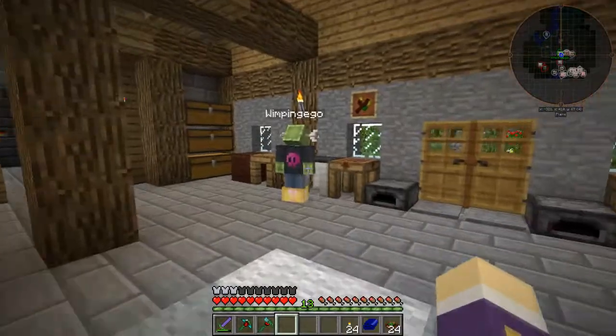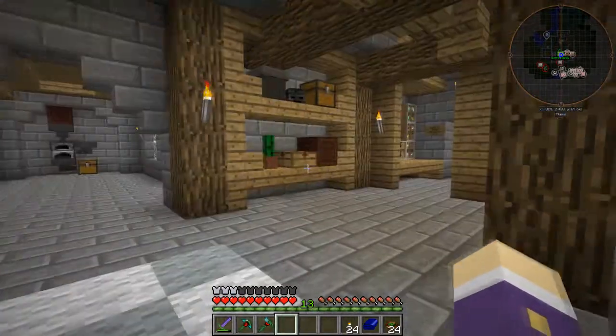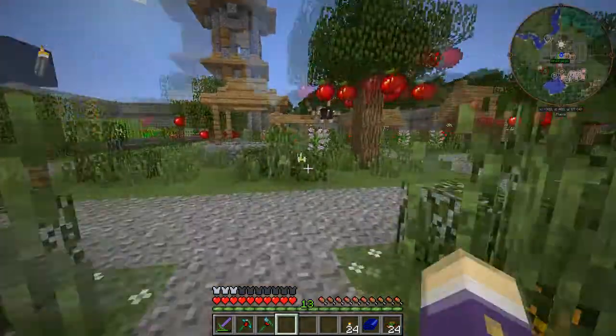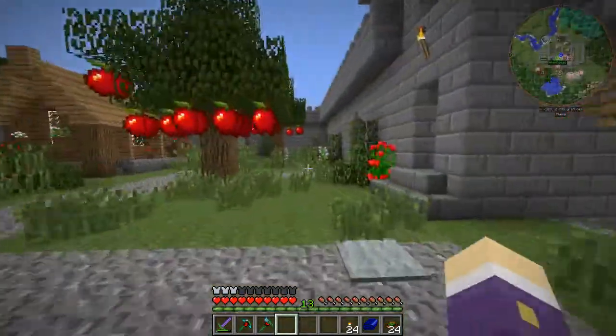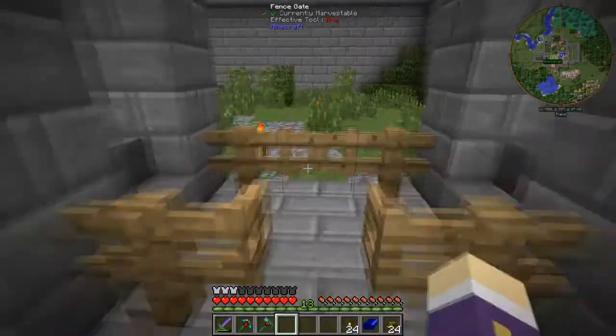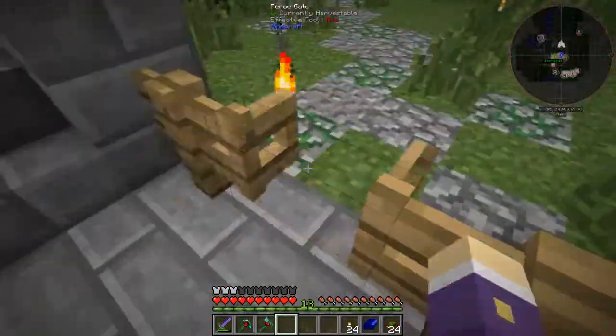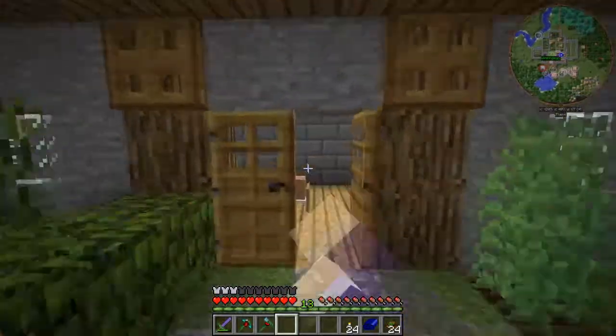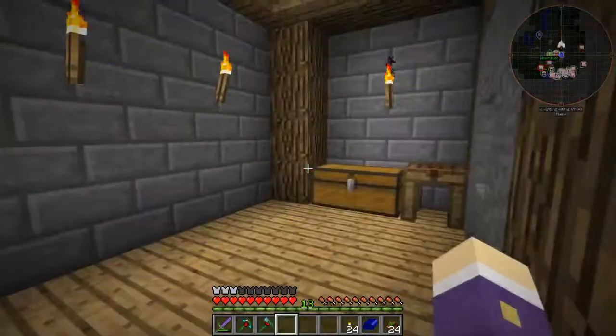So for emeralds, I could go mining — might take a while — or I could trade with these villagers in the corner and figure out what they want. I favor abusing the villagers. I'd also like to put an extra modifier on my stuff.